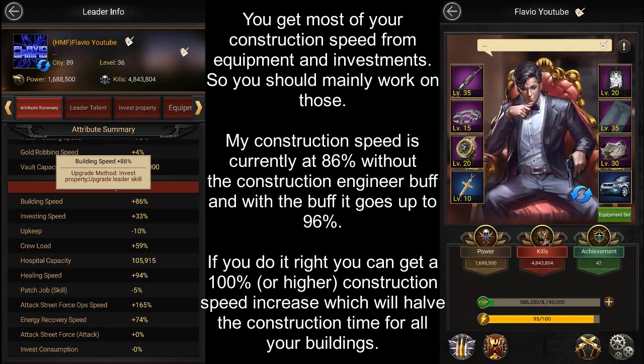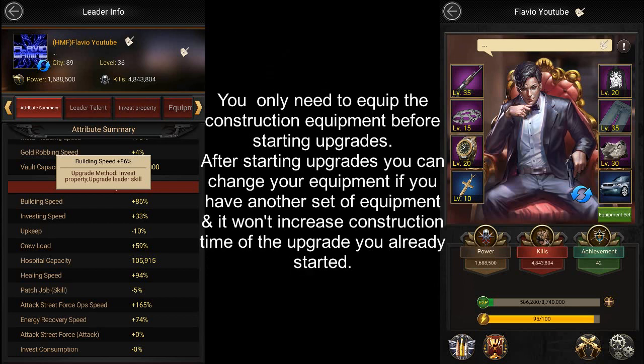So that's how you increase your construction speed. You get most of it from equipment and investments, so you should mainly work on those. For me, my construction speed is at 86% without the Construction Engineer buff, and with the buff it goes up to 96%. If you do it right, you can almost get a 100% construction speed increase which will halve the construction time for all your buildings. Keep in mind that you only need to equip your construction equipment before you start upgrades — after starting them, you can change your equipment if you have another set.